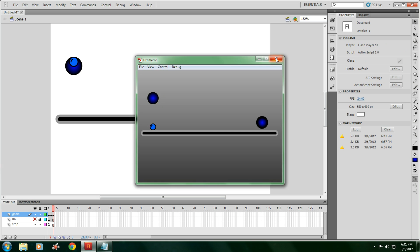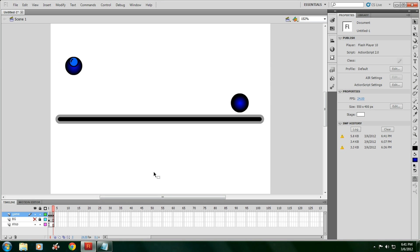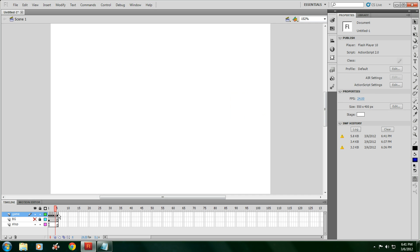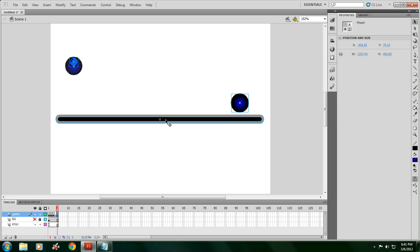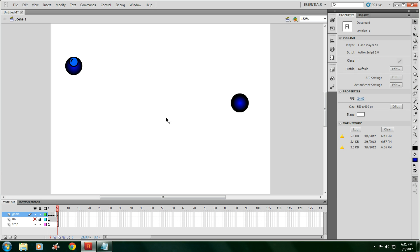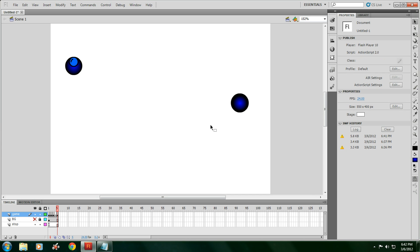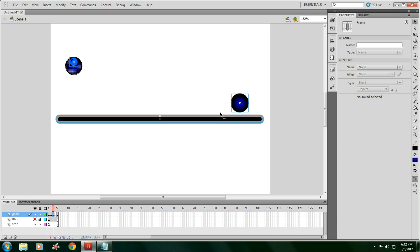If we go to Control, Test Movie, it looks like the character came out of that portal and now we've got to go to the other portal. Hit F6 two more times to make two more frames. Go to frame four and click backspace. Then go to this frame and just delete the ground — don't delete the character, don't delete the restart box, don't delete the portal, and don't delete the fake portal over there.